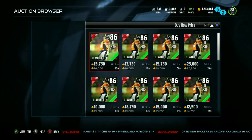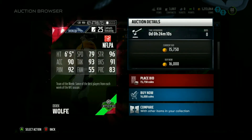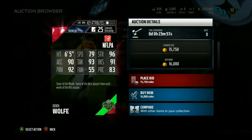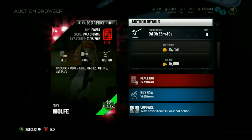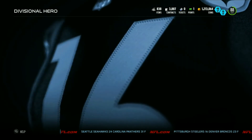Derek Wolfe, left end for the Denver Broncos — going for a measly 14K right now. His stats: 79 speed, 96 strength, 90 acceleration, 93 tackling, 91 block shed, 92 power move, and 55 finesse move — wow. And 83 play recognition. The only bad thing is that low finesse move. I hate the play recognition on this card but I love the 91 block shed. It kind of evens out between the pass and run game.